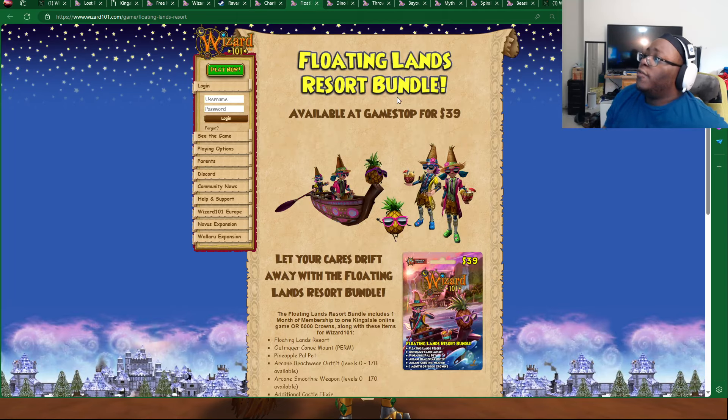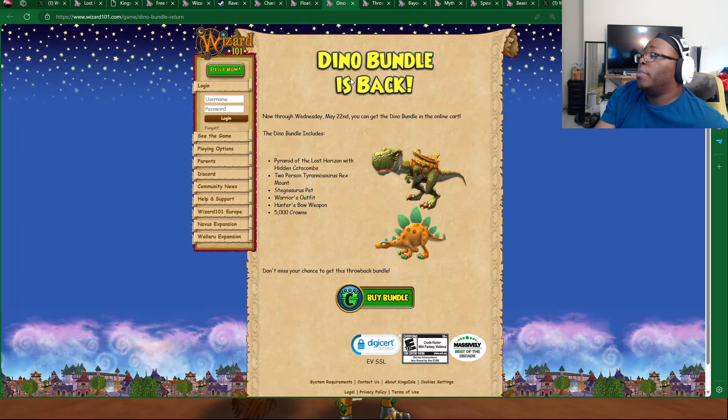Now we got a bundle over here — the Floating Lands Resort Bundle. This is a shared bundle between Pirate 101 and Wizard 101. We've talked about this before, and it's available at GameStop. And another bundle on May 22nd — this is the Dino Bundle. It's a little throwback bundle. It comes with the Pyramid of the Lost Horizon with Hidden Catacombs, the Two-Person Tyrannosaurus Rex Mount, the Stagosaurus Pet, the Warrior's Outfit, Hunter's Bell, and 5,000 Crowns. Make sure you check that out.